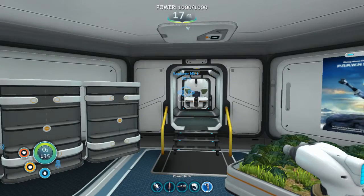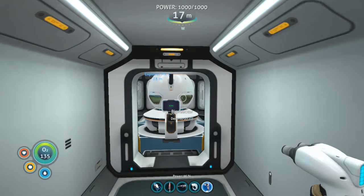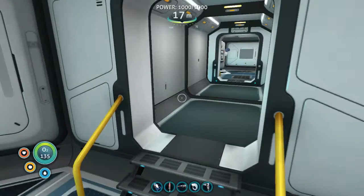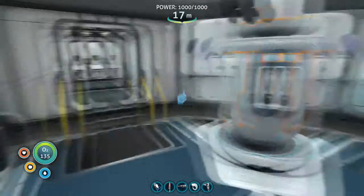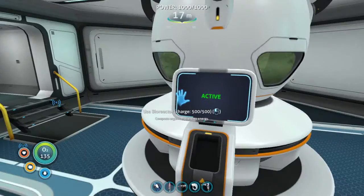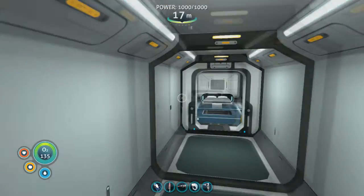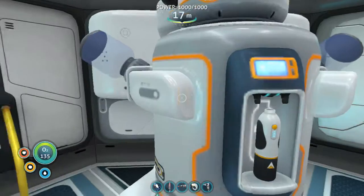What is up, everybody? Penkin9 back once again in Subnautica! Got some projects done. You'll notice I have double the power I did at the end of last video, and that's because I decided, since I set up a water filtration machine, I needed another power source. So I made another chamber over here, and here we have another bioreactor being fueled by blood oil. The blood oil has been very handy in keeping this machine powered.